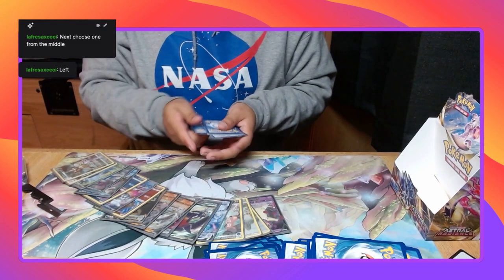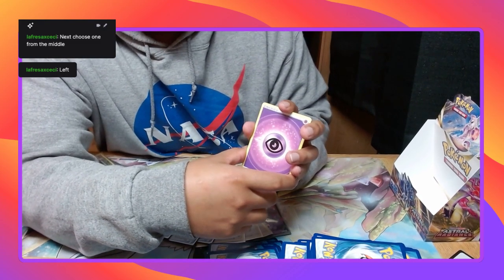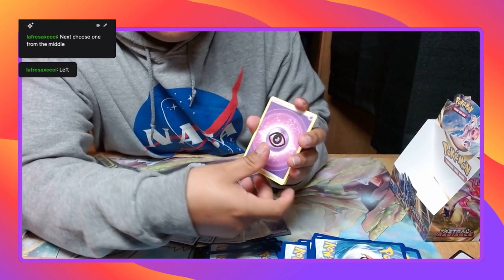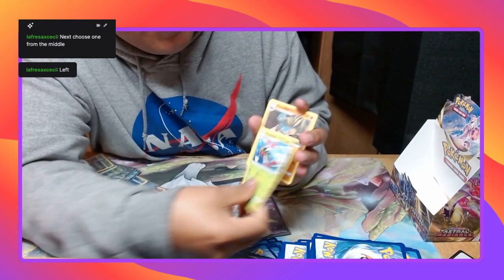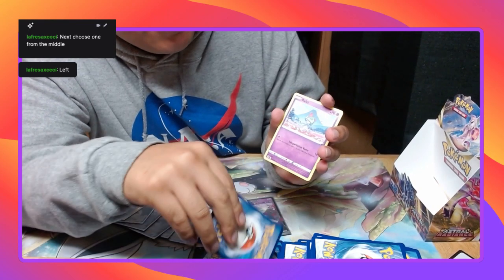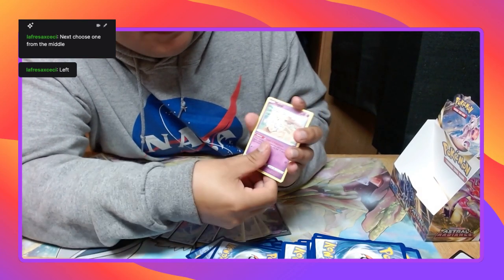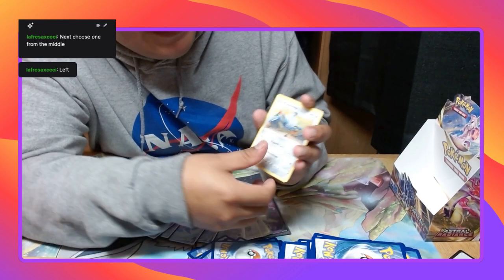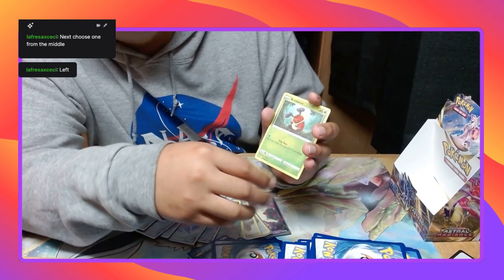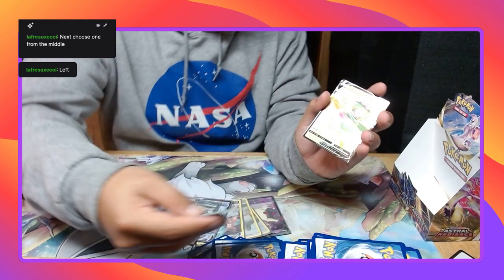One two three four. Some last pack magic, please. Psychic, Dewgong, Yanmega, Cranidos, Ralts, I see something in the back — Togepi, Chesnaught, Magnemite. Oh — Reverse Holo Kricketot. Yeah, Lilligant.